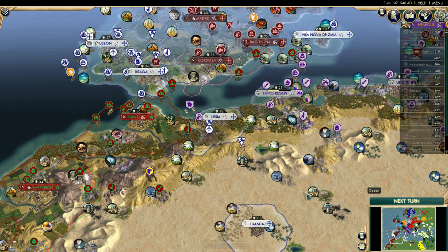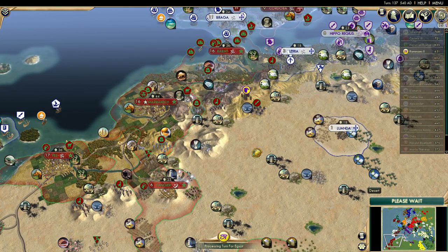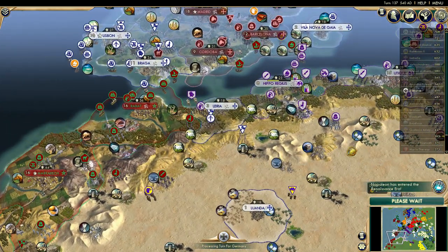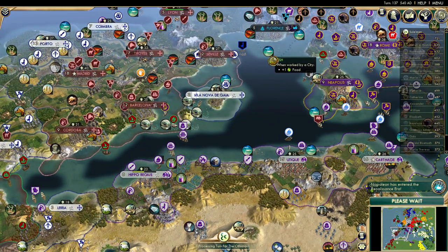Let's go to the next turn. This map is getting completely filled out. It's turn 137, and we're already in the Renaissance era. The AIs are going through techs really fast.